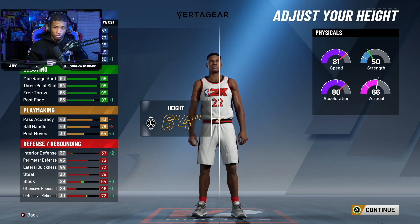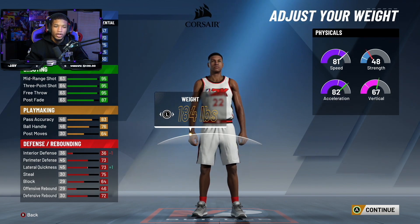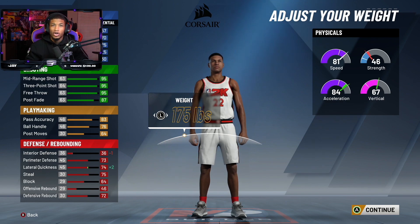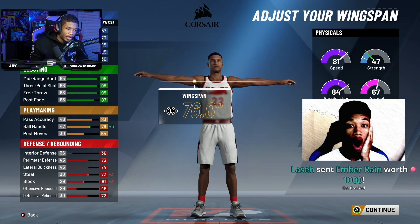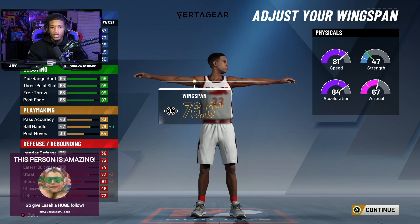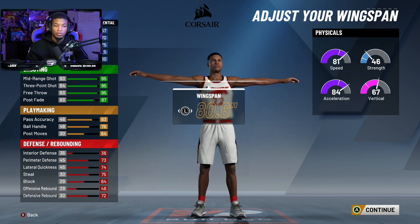Being tall helps you play defense, which is what I need. I'm going 6'4" and I don't really care about being heavy — that's not really necessary. They're going to blow by me anyway, so I'm going 175 pounds to speed up my acceleration. That'll help with getting around and moving. Strength is not too necessary. As for wingspan, if I make it smaller it takes my ball handle up three, but I'd rather keep it at 80.6 inches because that makes me longer and helps me in passing lanes.